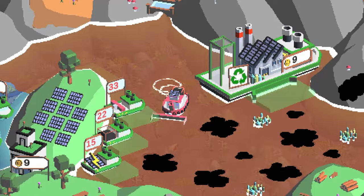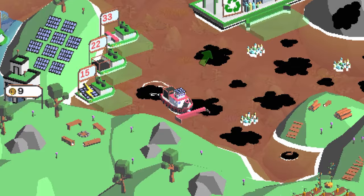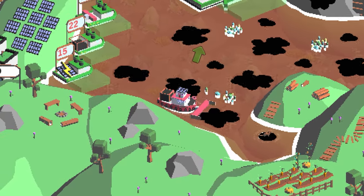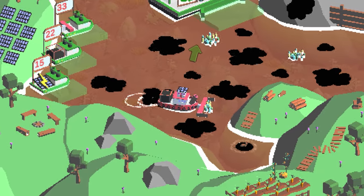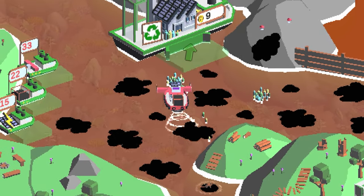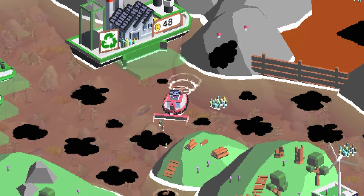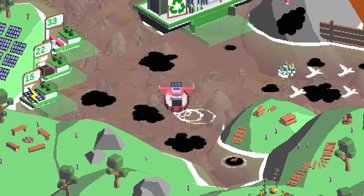Coming down here we're going to fill up again with these bottles. I tried to be clever and collect all the bottles in one go but ended up pushing them around instead. Just pushing them in directly works better — and yes, that gives us a brilliant amount of money.